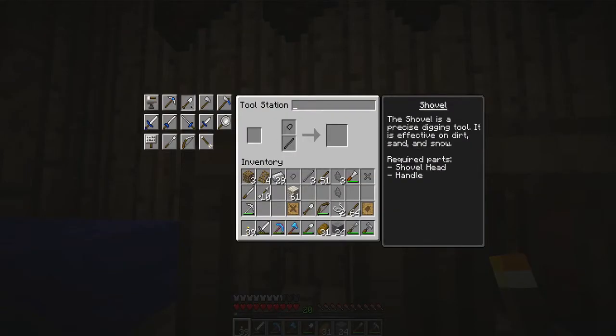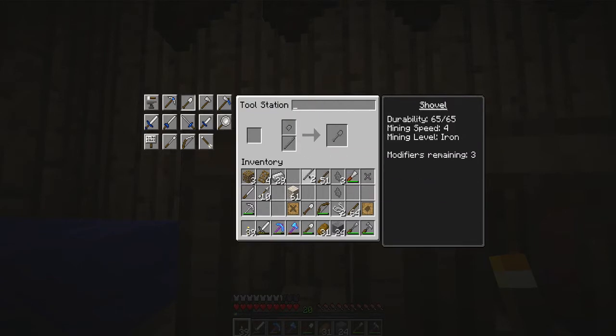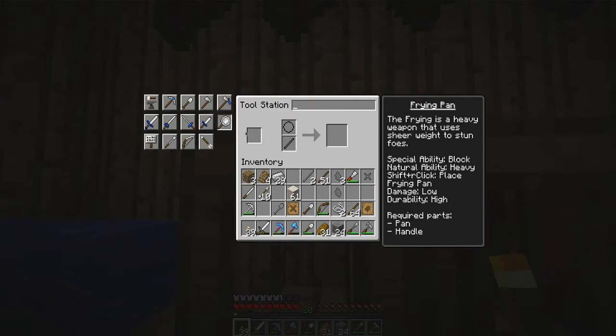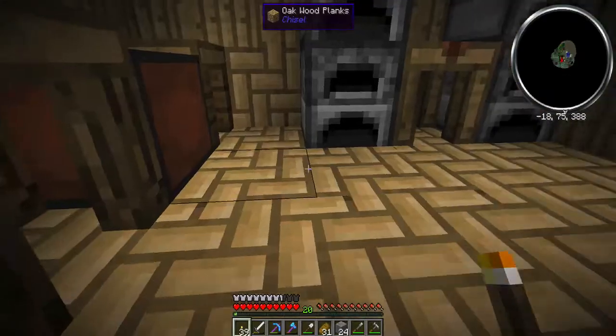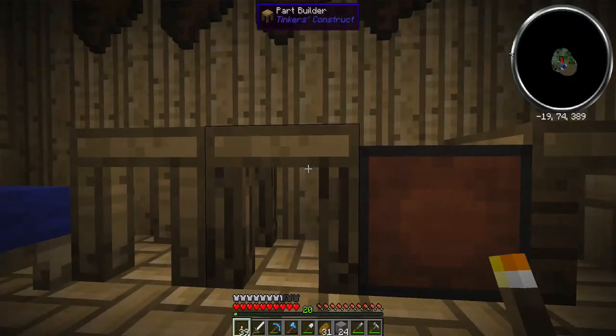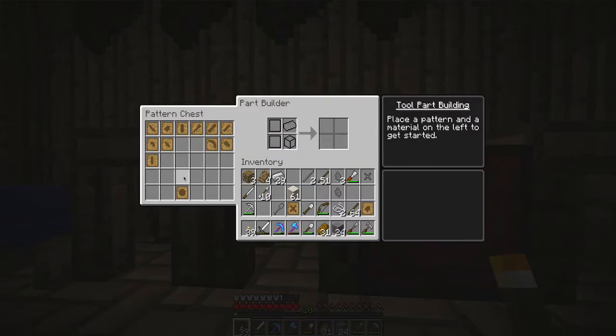Let's say you want to make a shovel. You can put your stone items here and here and now you have a stone shovel - it's stone bound, and you're using your tool station. I want to make this as well. So this is a frying pan. Do I have the tool for that? I do have the pattern. I want to make that.